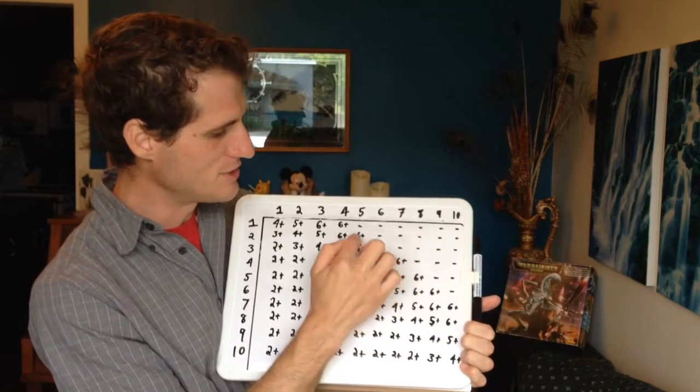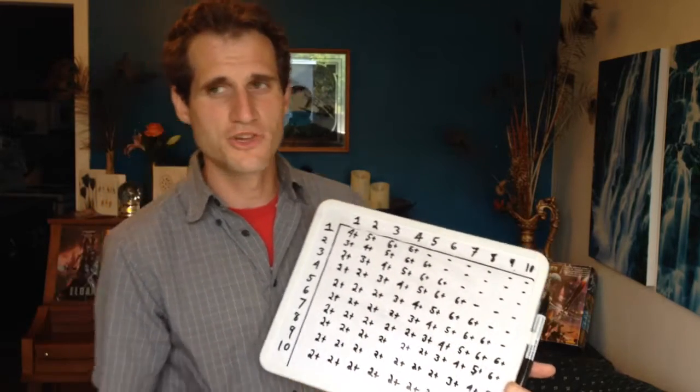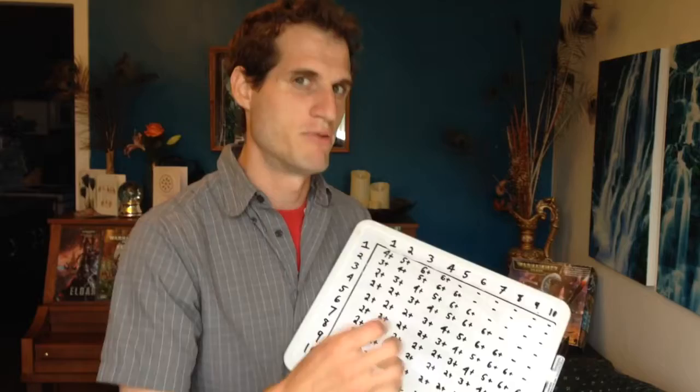6s are always listed twice, because Games Workshop has always designed their games so that 1s are always bad failures when you're rolling, and 6s are always better successes — even better than a 5 plus 1, because it's a 6.